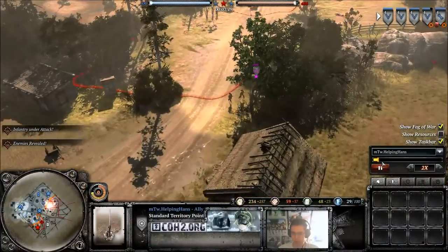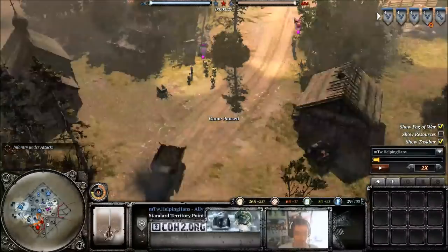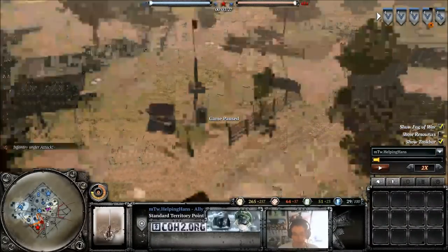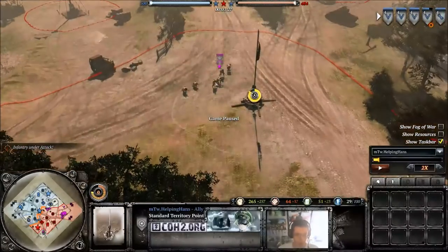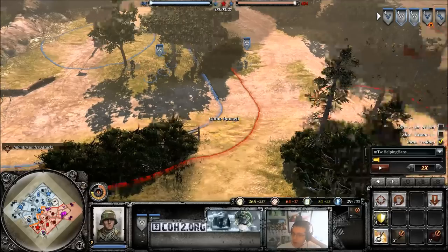If we take the fog of war off, he is doing that — he's sent his Maxim north. So therefore, he's got hardly any units here in the south to protect it. He's only got one conscript there, which will not be able to counter these two grenadiers. The fact that I've now seen he's got a Maxim makes me think he may have a Maxim covering this sector down here, which is possible.